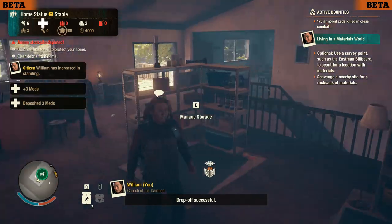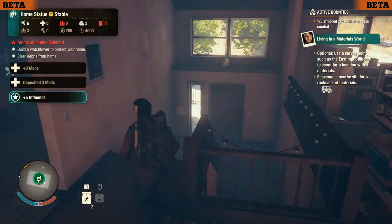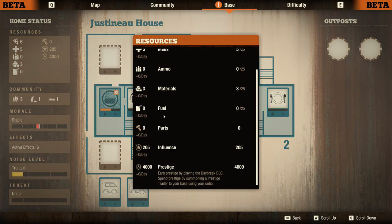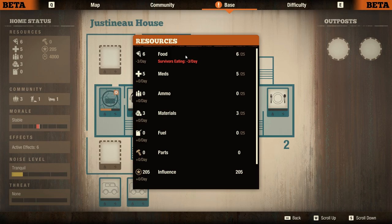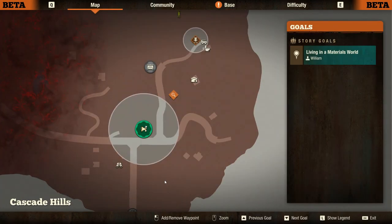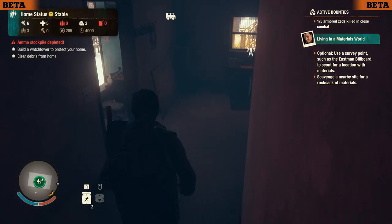We can't build in empty slots yet. We have storage we could upgrade with eight materials and two people for plus 10 overall storage. There's a chef's kitchen that allows us to cook feasts which improve morale. I need to drop some medicines off here to free up my backpack for other materials. We can also review our base resources: every day we consume three food for three survivors. We have no consumption of meds, ammo, materials, fuel, or parts right now. We have influence and prestige, which can be spent with a prestige trader for very strong items.